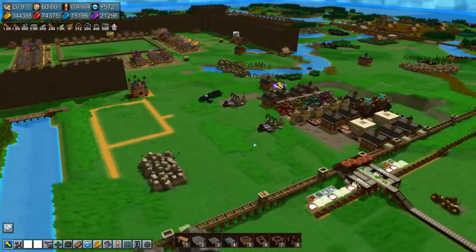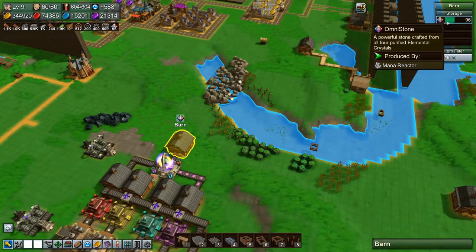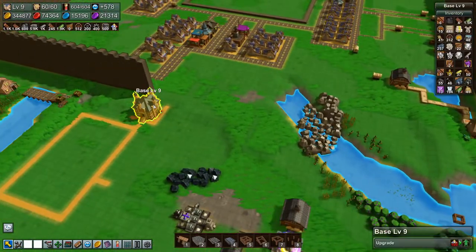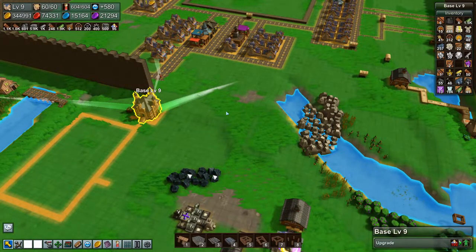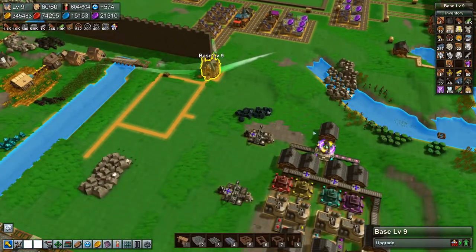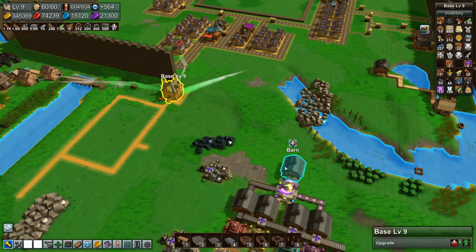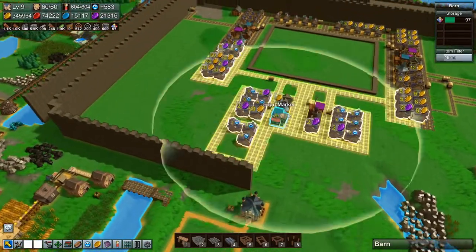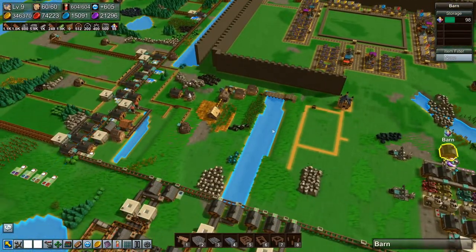Welcome back to Factory Town folks. We are making omni stones and we are almost there — 96 omni stones we have and we need a hundred. Then we can upgrade our base to level 10, which is awesome because that means we can get more workers and finish up our city.